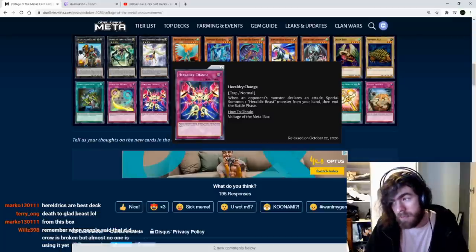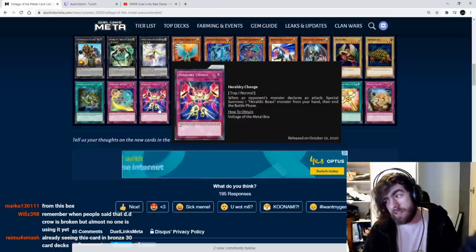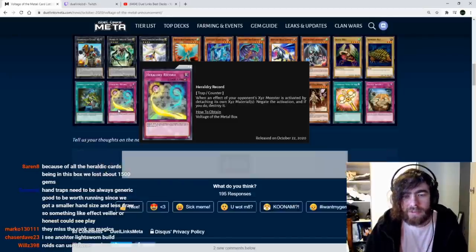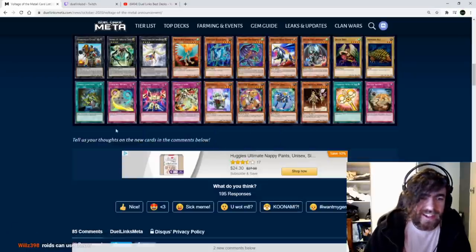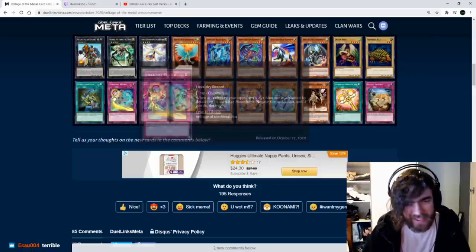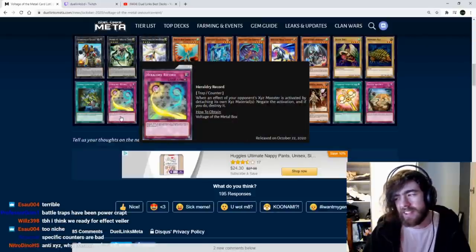If it's searchable — like if heraldic beast can search for a trap card — maybe you'd use it. Otherwise, you'd probably prefer a Floodgate Trap Hole. Heraldi Record: when an effect of your opponent's Xyz monster is activated by attaching its own Xyz material, destroy it. We're not going to use that. Unless for some reason the entire game becomes only Xyz monsters, you just wouldn't run this.